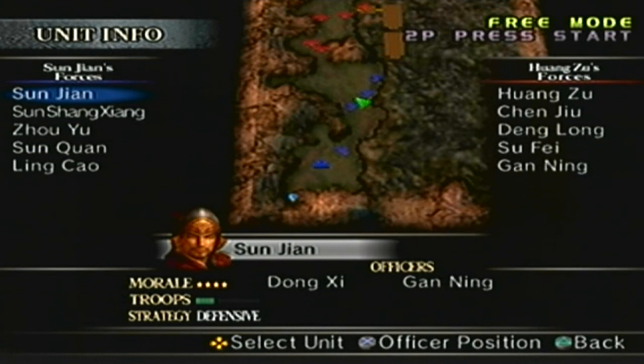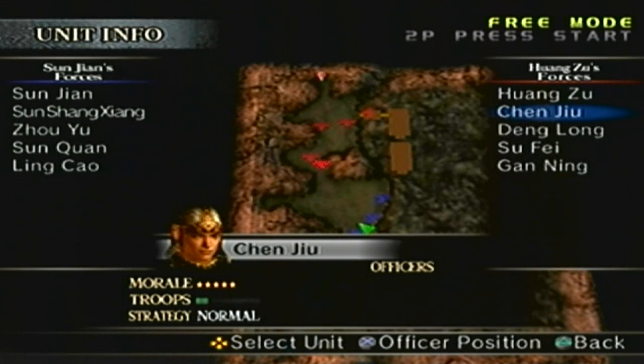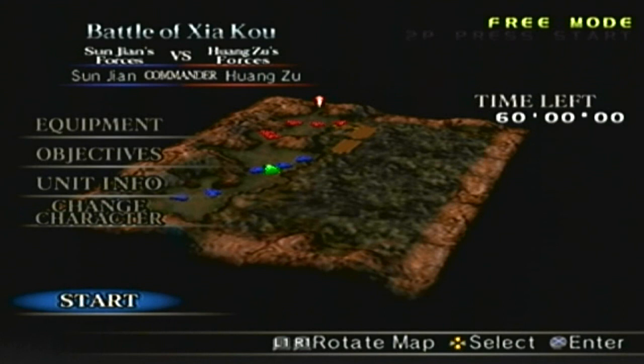For Sun Jian's forces, you have Sun Jian, Dong Shi, Gan Ning — which is me — Sun Shang Xiang, Zhou Yu, Sun Quan, and Ling Sao. For Wang Zhu's forces, you have Wang Zhu, Chen Jiu, Deng Long, Su Fei, and Gan Ning. Alright, let's do it.